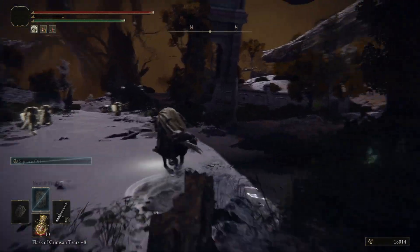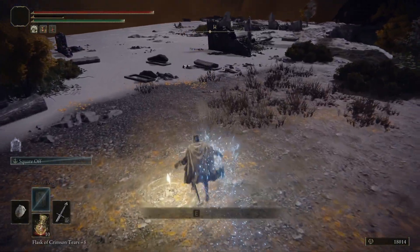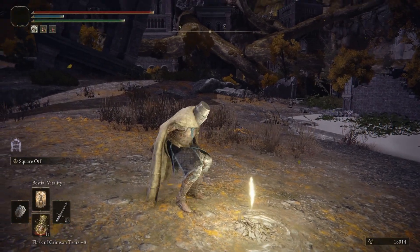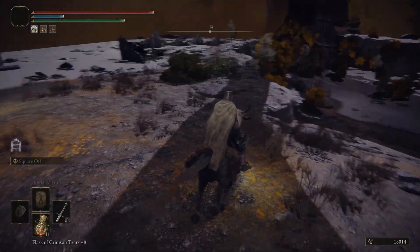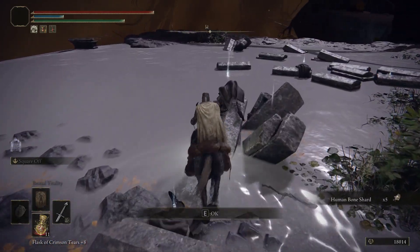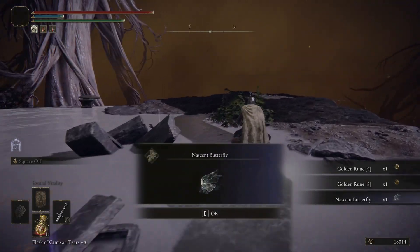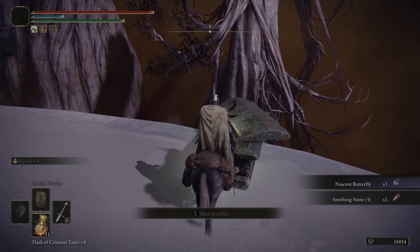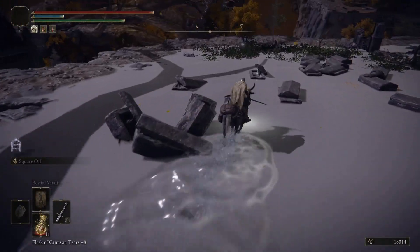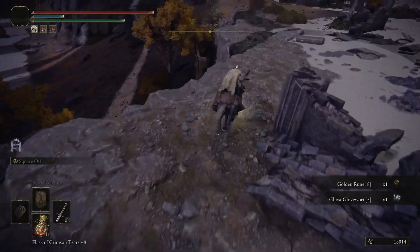Then you can head out northwest, leaning more towards the west, and you will quickly find another Site of Grace. From here there are multiple ways to go, so you can approach this any way you want. Over here there's just some items sprinkled about - a Smithing Stone 4, a handful of golden runes, another Smithing Stone 4. And here there's a coffin; you can take this coffin to make it to Ainsel River Main, though we already have it through Ranni's quest, so there are multiple ways to get there. There's also another Ghost Glovewort 5 here.